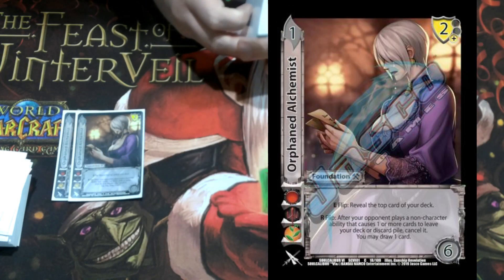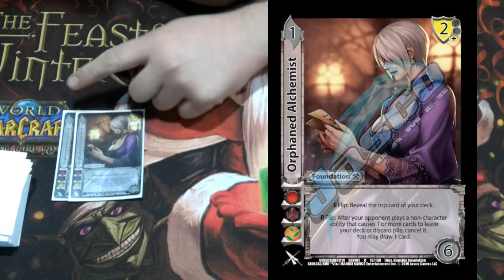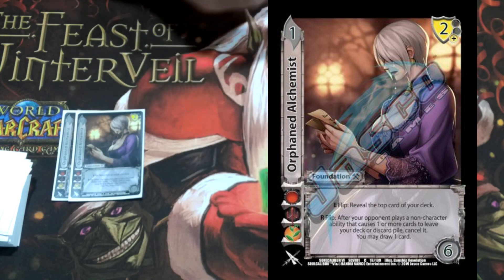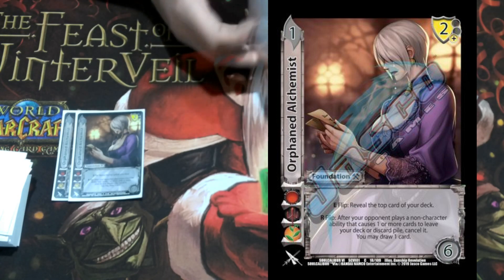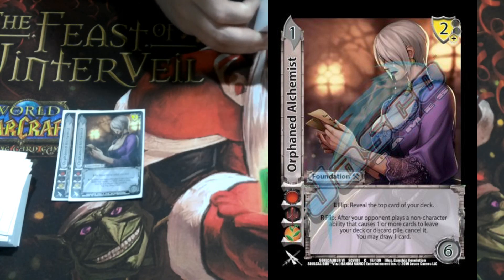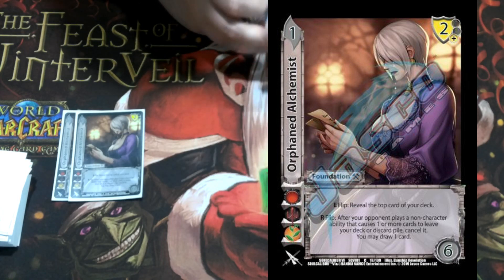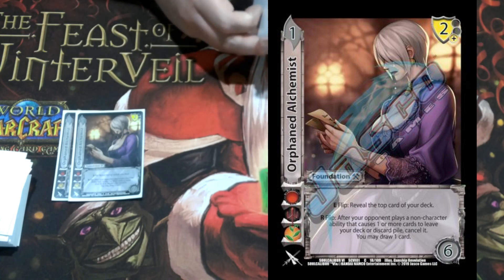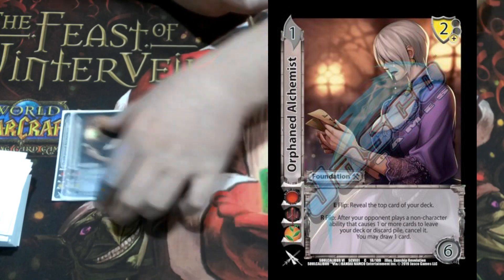I'm playing two Orphan Alchemist mainly for the six check and the two low block, but it has a really good effect. It's a one-diff and says enhance flip: reveal the top card of your deck so we can help confirm our checks. Its other effect is respond flip: after your opponent plays a non-character ability that causes one or more of your cards to leave your deck or discard pile, you can cancel it and draw a card. That effect doesn't come up too often — we're mainly using it for the first enhance and the six check.